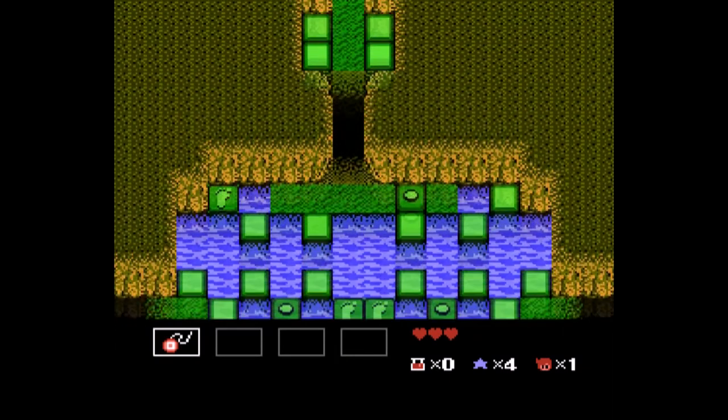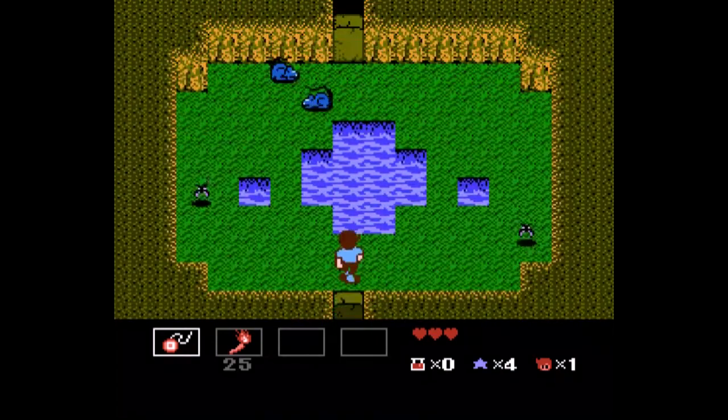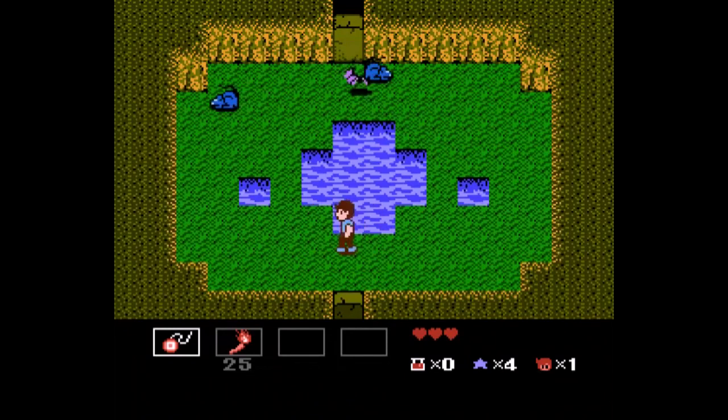StarTropics has a few other problems. The game likes to throw some really cheap deaths at you — from dead-ends in dungeons that will insta-kill you to some obnoxious sinking platforms that come kind of out of nowhere. Additionally, there is one puzzle that requires you to have the game's documentation to complete, or would have required it in the days before the internet. It is possible to overcome this now, but if you have an incomplete copy of the game, it makes the game literally impossible to complete without the use of an FAQ or a whole bunch of trial and error.